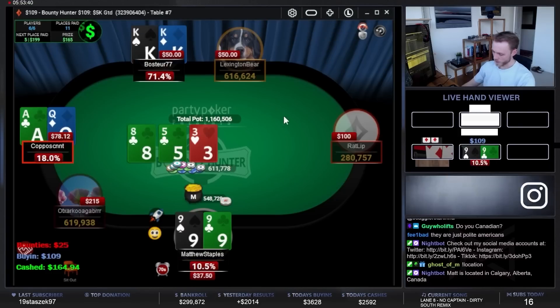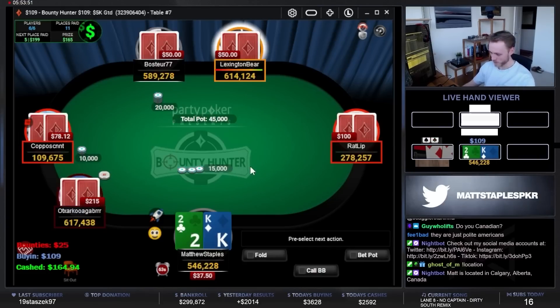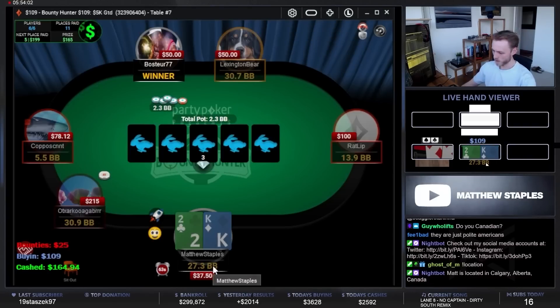Kings versus ace-queen — we're going to need a nine. Found a nine! Let's go! Out of all the spots, I was not ready for that one to come through for us. We're back in the ballgame. Pretty sick. Guys, we need this win to have a winning day. That was really big.